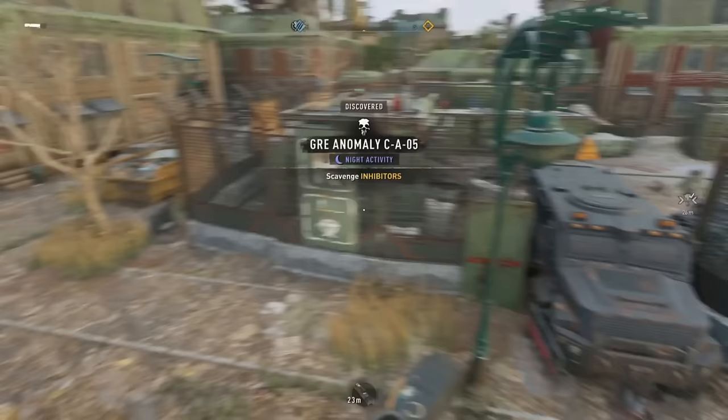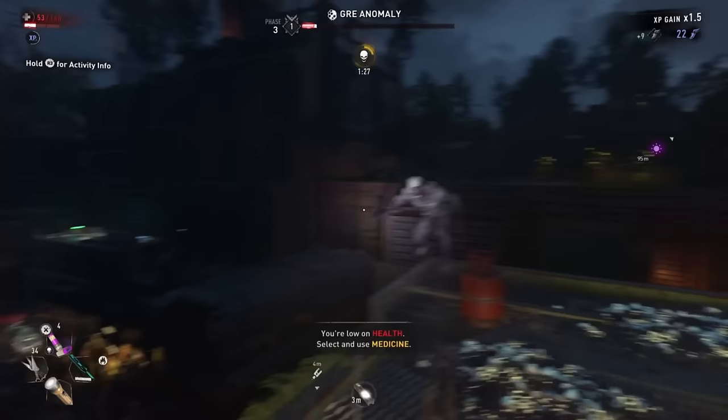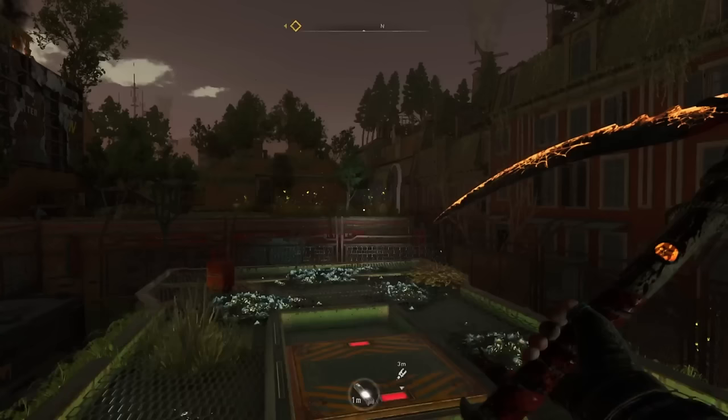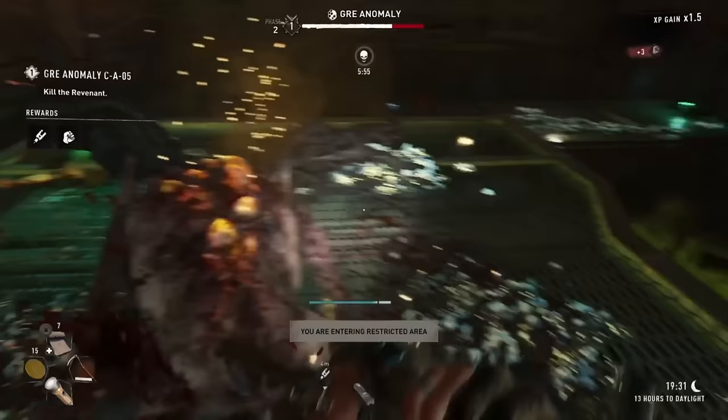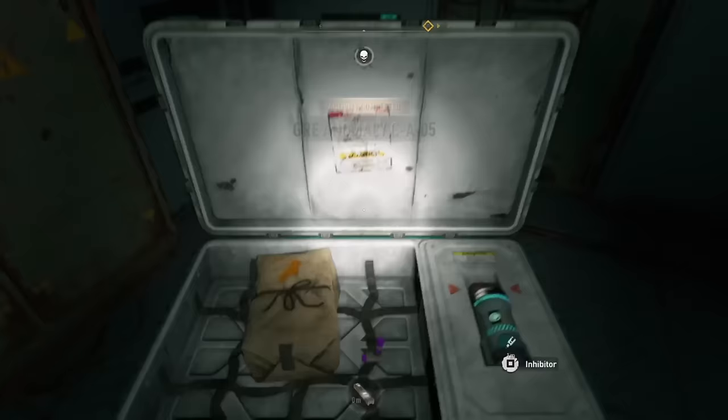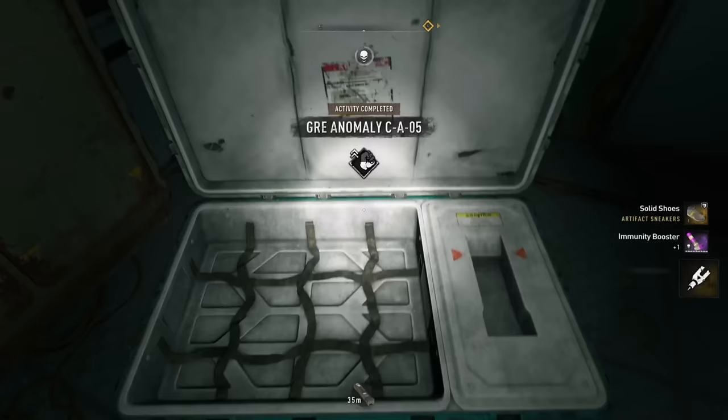The next logical step was the GRE anomaly just east of the Bazaar in Trinity. GRE anomalies are nighttime challenges, but I wouldn't advise making your way there at night, as there's always a possibility that a volatile will follow you in. The best way to beat an anomaly quickly is to wait by the container hatch for nightfall — when it comes, the revenant just pops up like toast from a toaster and you can ambush him immediately and kill him before he can even reanimate any zombies. You're rewarded with two inhibitors and 1500 combat XP without doing very much at all.